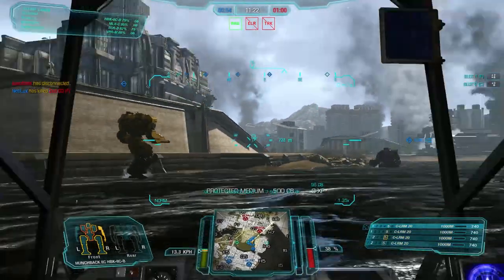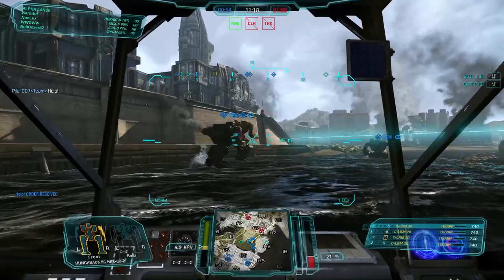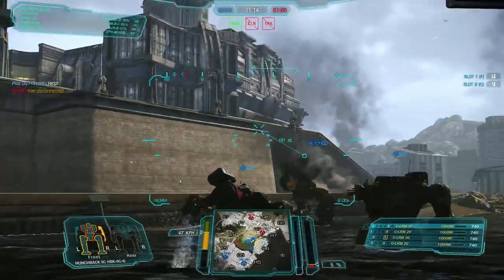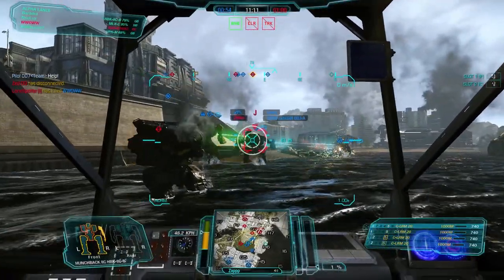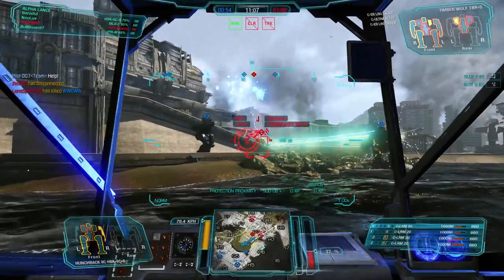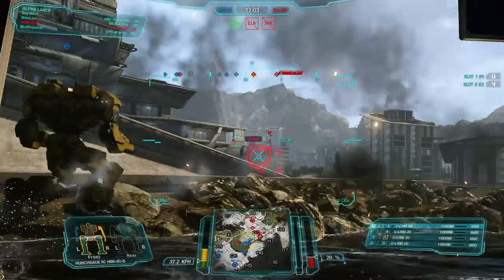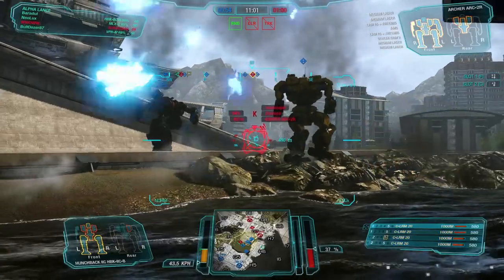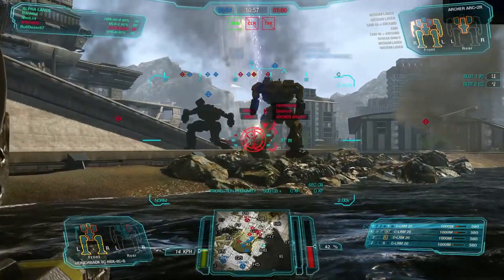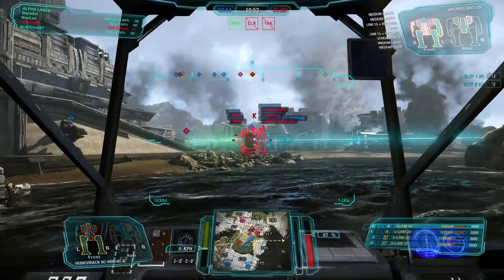What is my next target? Since we're just not pushing anymore I'll just stay here. There's a guy on top and behind us — everybody is so spread apart. Timberwolf it is, let's do it. Also, somebody is shooting me in the face — my arm is gone, but it's not a problem because everything is mounted in the torso. And I've almost gotten rid of all my missiles.